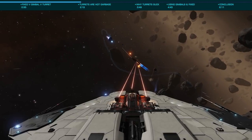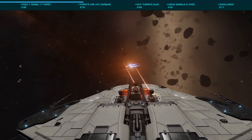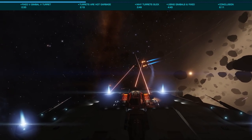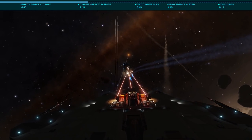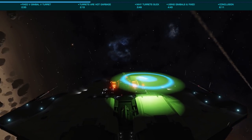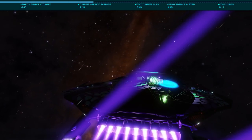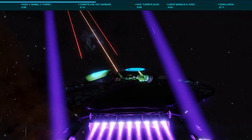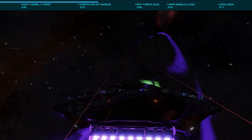Now let's look at why turrets might sound great but are generally terrible and should only be used in very specific situations. The primary reason is the significantly lower damage output. When combined with the slow tracking speed, the amount of damage you can apply to a target is significantly lower. The idea that because turrets are tracking in 360 degrees they will net you more damage on target is simply false. In a moment we'll look at some hard numbers, but let's start by talking about the times turrets can be effective.